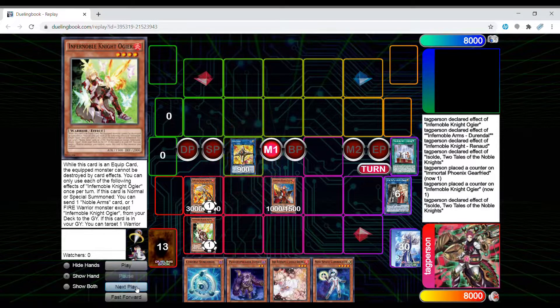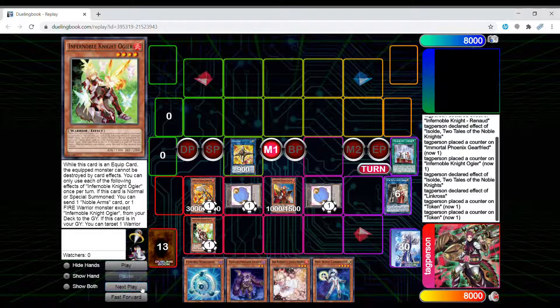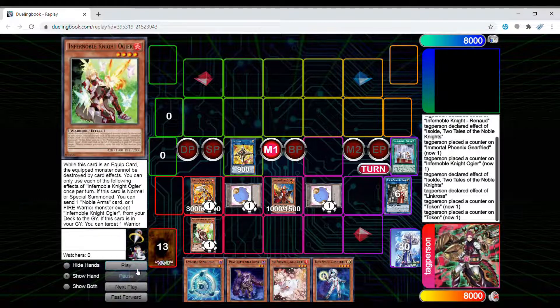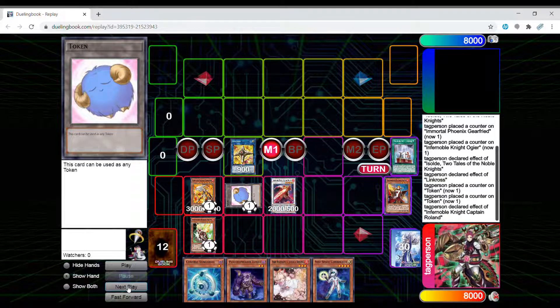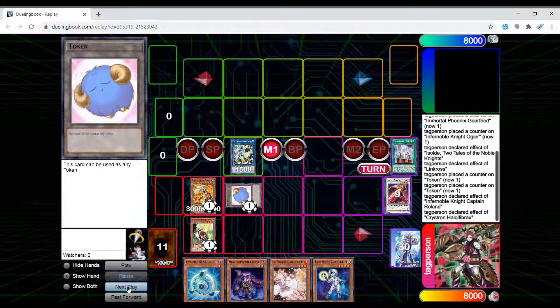So you're going to summon Linkross — everyone's favorite card right now — and you're going to summon two level one tokens on the field. The token markers here are going to mark the levels. You need level four and level one, so you're going to go into Roland. Use Roland's effect, don't forget to resolve at the end phase. You're going to use these two because Roland is a tuner — you can go straight into Hraesvelgr, or Needlefiber, whatever you guys want to call it.